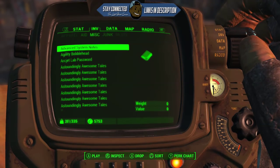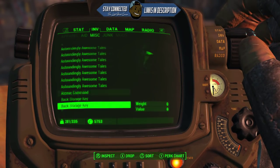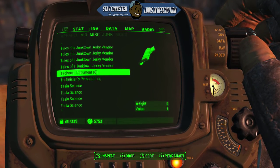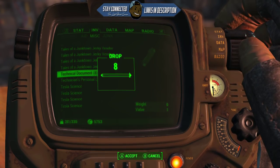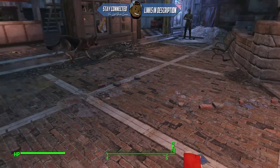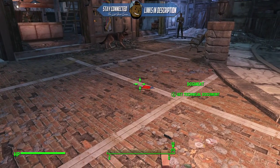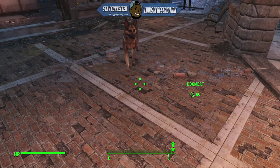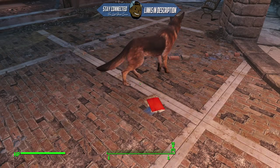What you guys are gonna want to do is have some technical documents, and you're also gonna want to know how to do the duplication glitch. You can find technical documents in pretty much any building — if you search around hard enough you will find a ton of these. Make sure you have those, and make sure you have Dog Meat. To do the duplication glitch, you just want to drop your item and have Dog Meat and yourself pick it up at the same time.